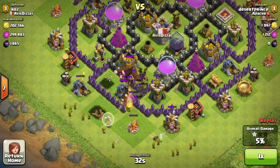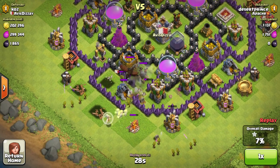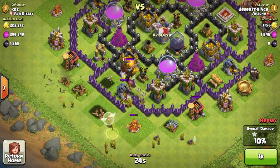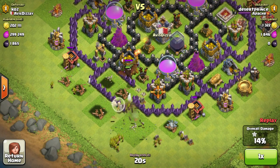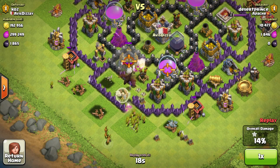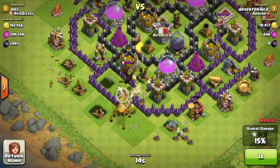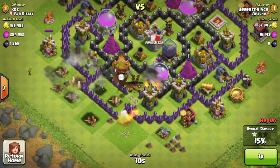As you guys are seeing, this dragon basically just destroyed all his giants, and now the dragon is going on to destroy his goblins that he seems to be trying to mass in order to steal the gold and the elixir inside my base, but it's failing horribly. This dragon is actually going to kill the healer, and then kill all of the rest of his goblins and his archers, and that is basically going to be the end of this raid.